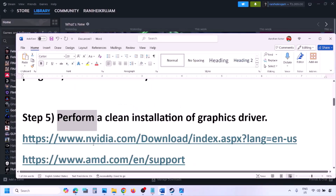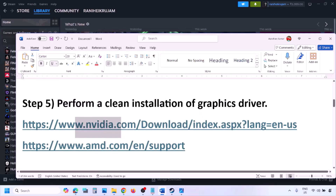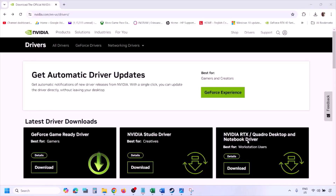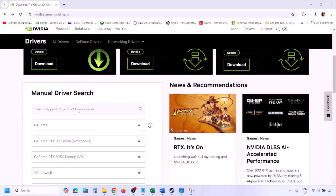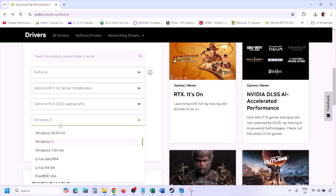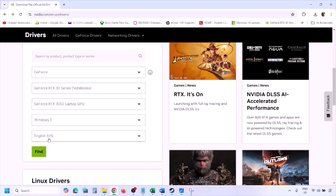The next step is to perform a clean installation of your graphics card driver. If you have an NVIDIA card go to the NVIDIA website; if you have an AMD card go to the AMD website. For NVIDIA, go to the website, select your graphics card from the list, and select the correct operating system — Windows 11 or Windows 10.